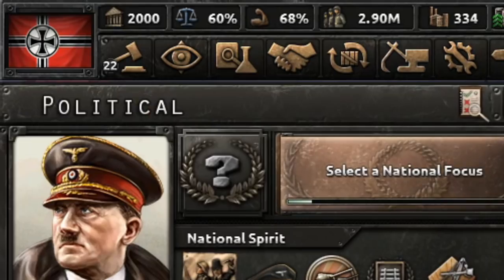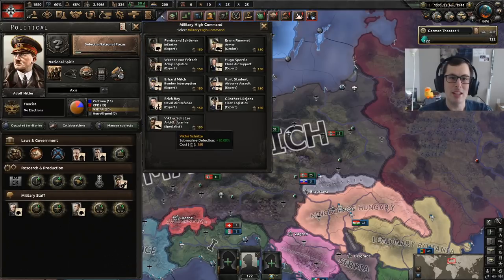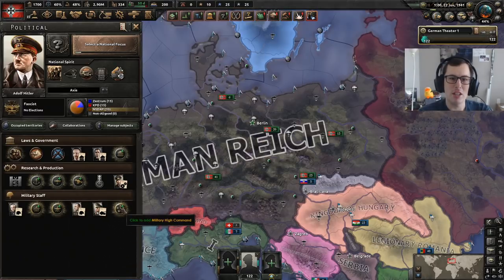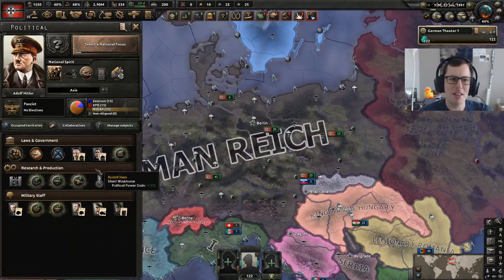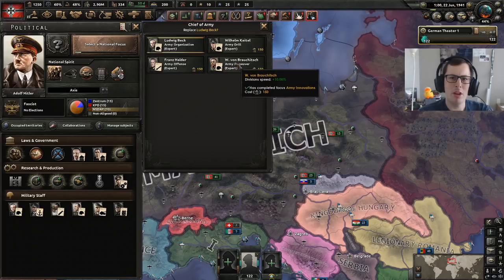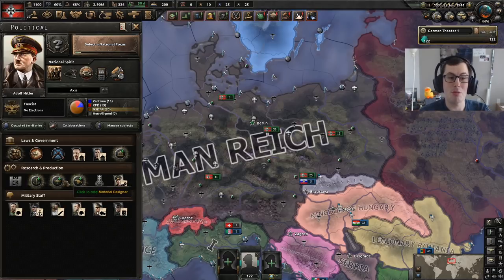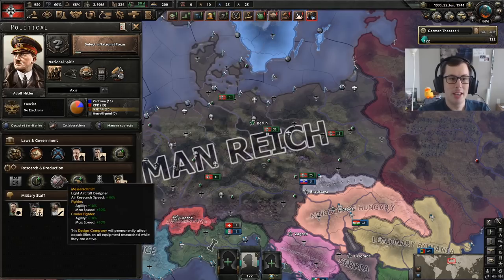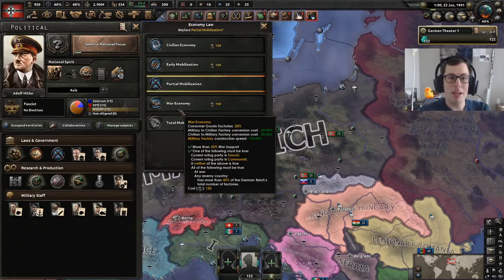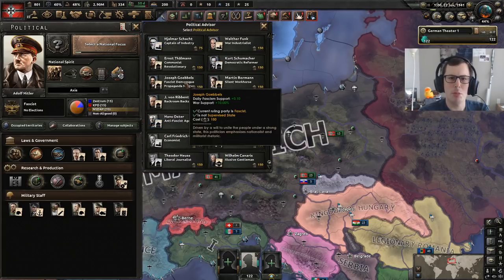We do have 2,000 political power to spend on whatever I want. Blitzkrieg theorist, then we'll also get an armour genius. I think we'll probably have to go for army logistics, increase that. Division org is quite nice, however I would like division speed — that will increase the speed of our tanks by 20%, which is pretty sweet because we've got 10% here and then 10% with armour there. We're not on war economy, so change over to war economy straight away.